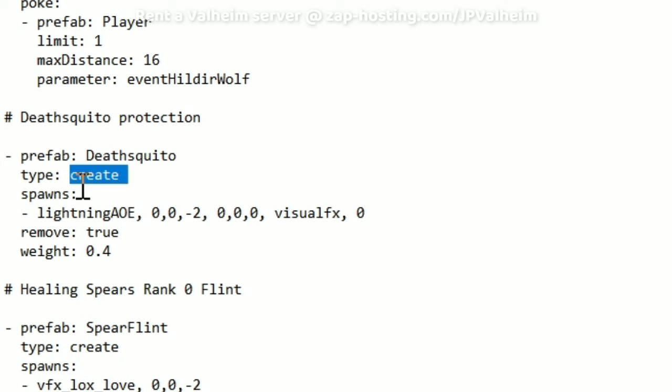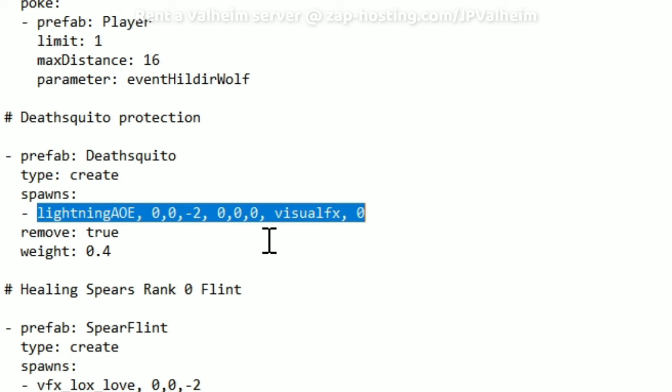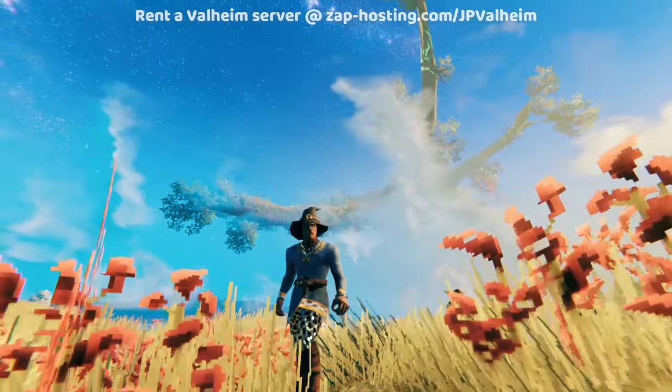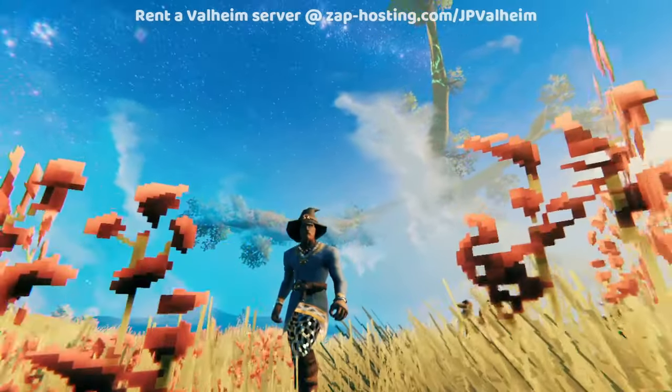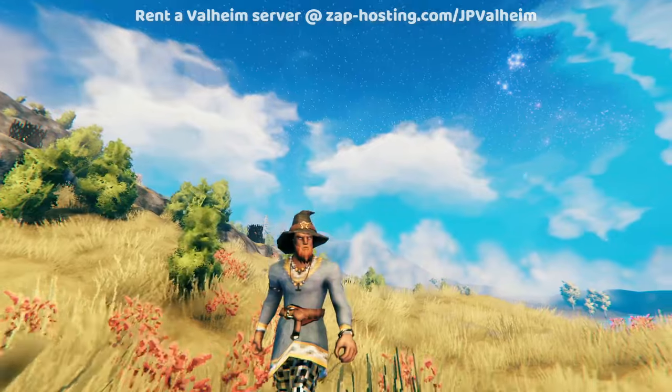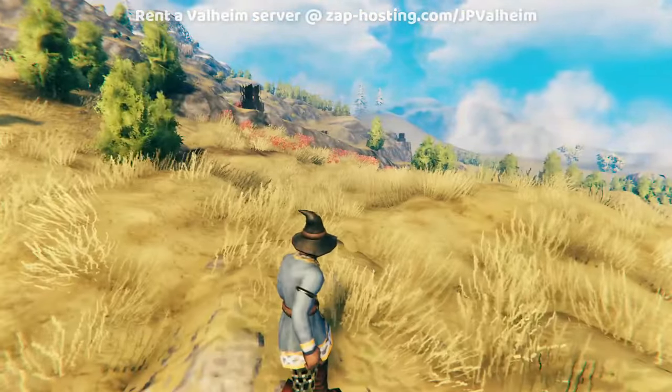So here we have our Deathskeeto prefab creating a cosmetic lightning spawn to show that something happened over there, and removing the Deathskeeto 40% of the time. But on this server you can summon Deathskeeto using trophies — so what if you summon one right on top of your character? They'd just vanish sometimes, ruining the point of summoning. So that's where we add banned objects limit 1, banned objects, and then player, with 5 — we'll make it 10 — meters as the range. If a player is within 10 meters of the Deathskeeto when it loads for the first time, none of this will happen. The Deathskeeto spawn much further than 10 meters from players anyway, so natural spawns are unaffected.